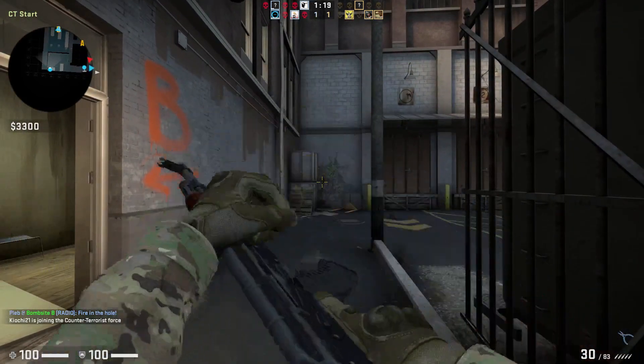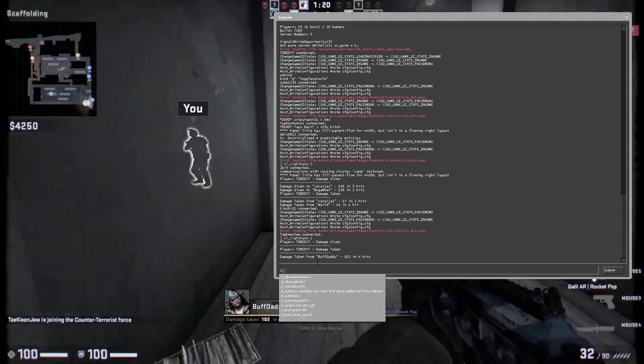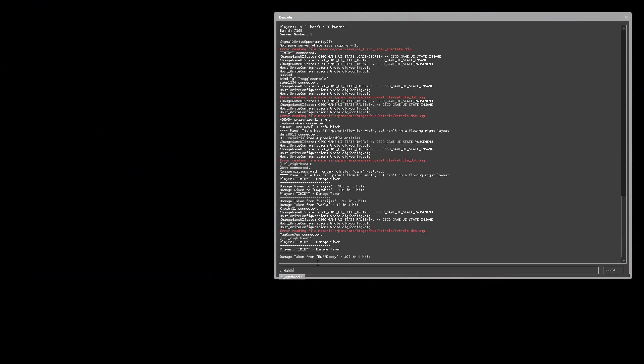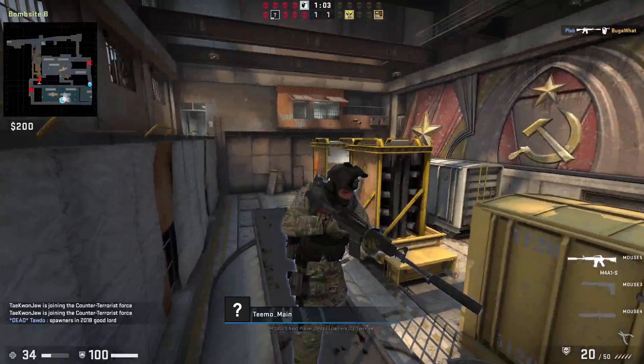With CL_righthand space one, it's on the right hand. And now if I do CL_righthand space zero, it'll be on my left.